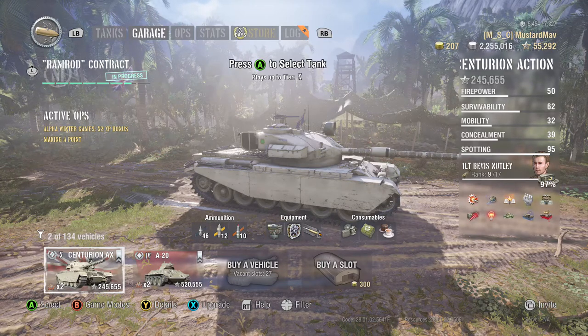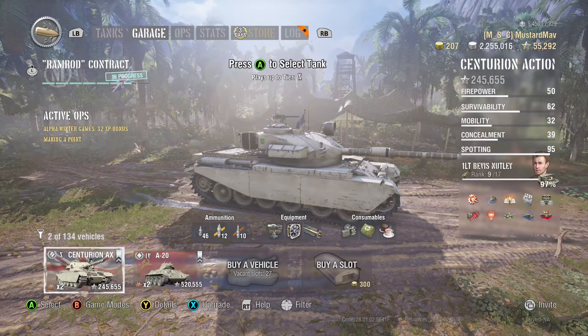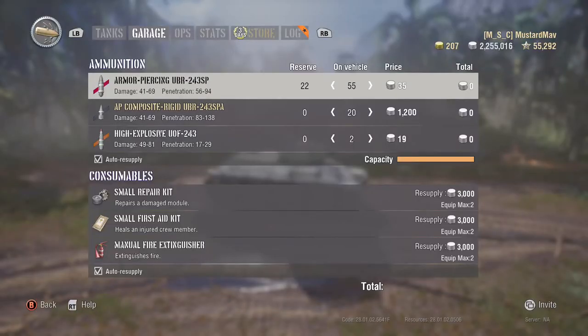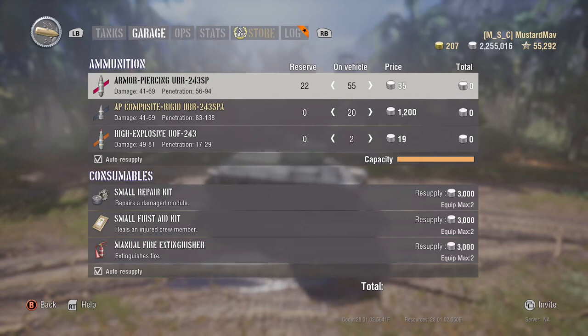First of all, let's talk about ammunition. AP rounds, or armor piercing rounds, are generally the standard ammunition. You can see the average penetration and damage when you select the supplies button on any tank in your garage. On my A20, the armor piercing round is 41 to 69 damage and the penetration is 56 to 94 — that's because there's a range on the rolls it can get.